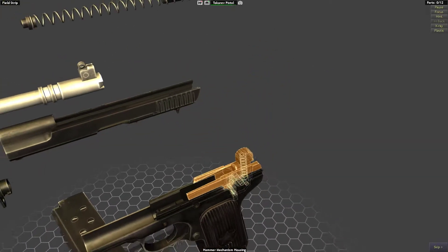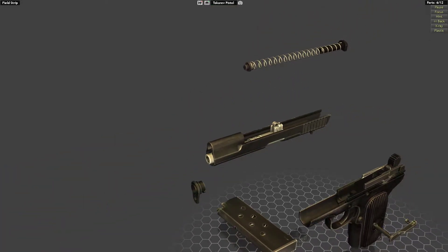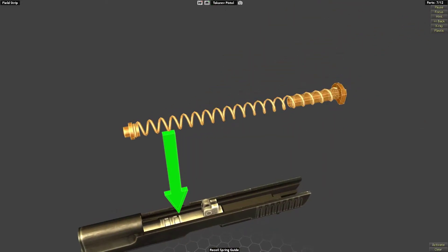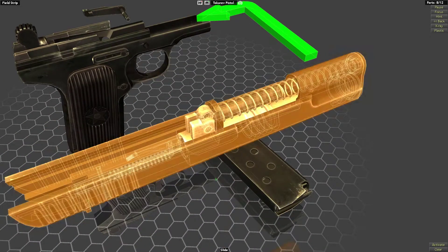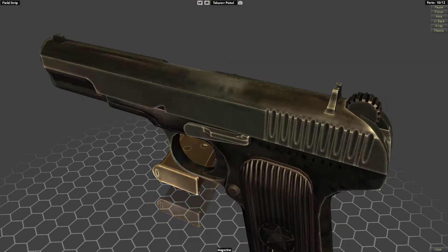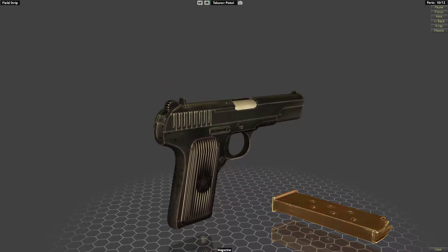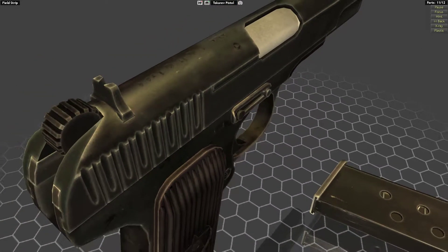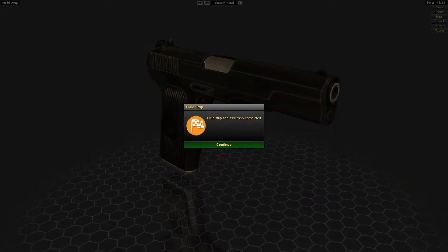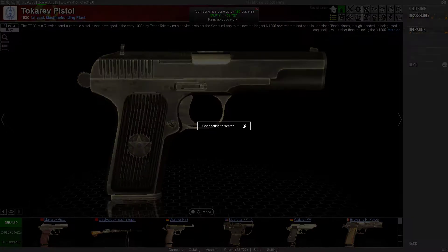Let's put that back. Then we put the barrel inside the slide, we've also got the bushing and the spring. That's going to go on the frame with the cross-pin slide latch, and then our magazine goes in - we've got this clip on the side of course. And we have successfully reassembled our Tokarev pistol. Now we're going to continue by doing the operation - see how this thing actually works.